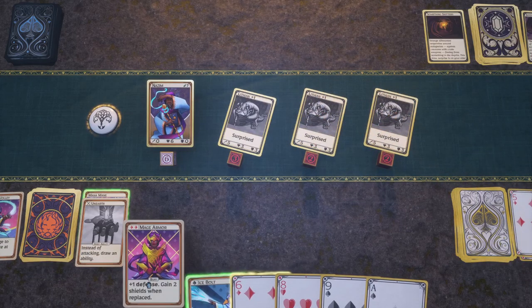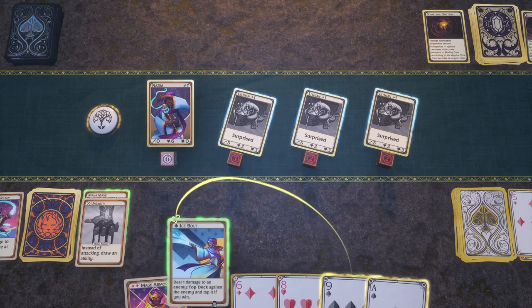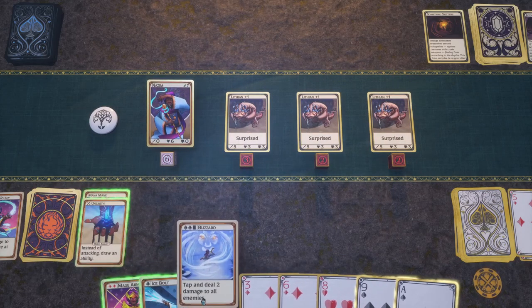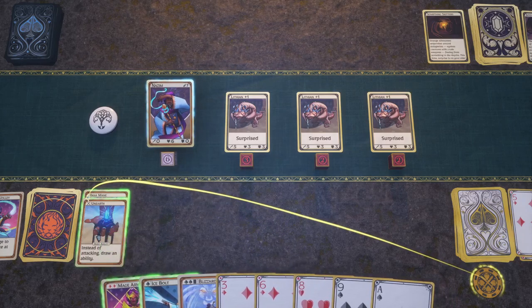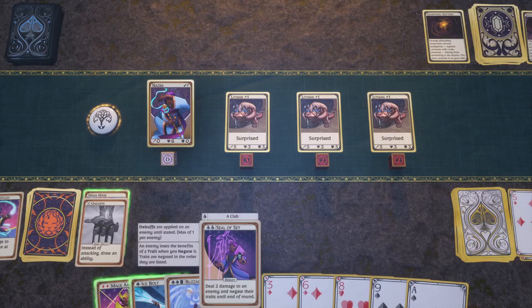Arcane Volley hits one random enemy twice. But now I can't play Mage Armor. I don't really want to play Ice Bolt since it taps them, so we'll just end turn there. Blizzard: tap and deal two damage to all enemies. Do I want to play Mana Drain so early? I don't have the card necessary. Deal two damage to enemy and negate their traits until the end of the round.